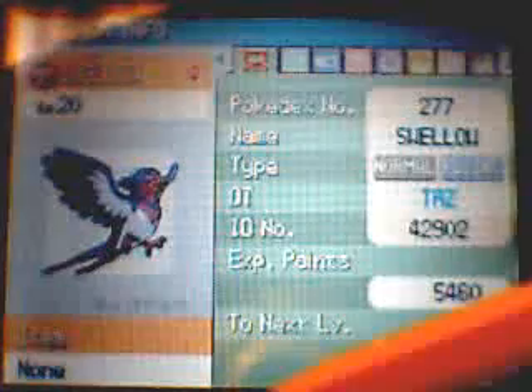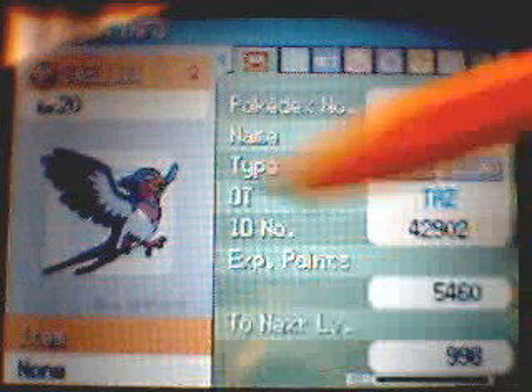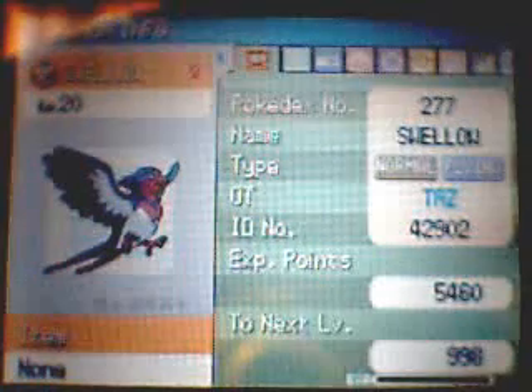We've got a Swellow here. As you can see, it's got no Pokérus or power item or anything, and I'm going to show the different variations. To see the different variations, check out part 2.